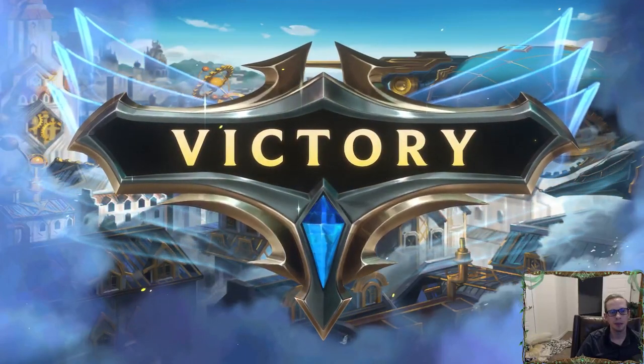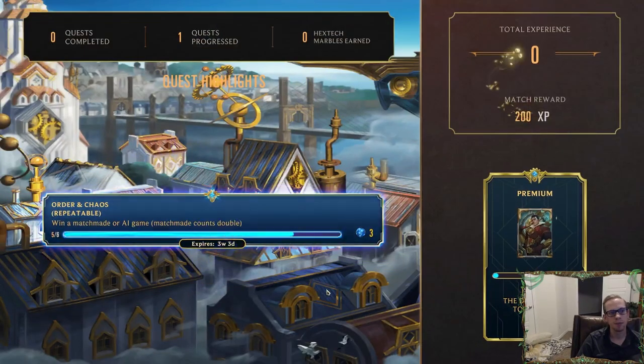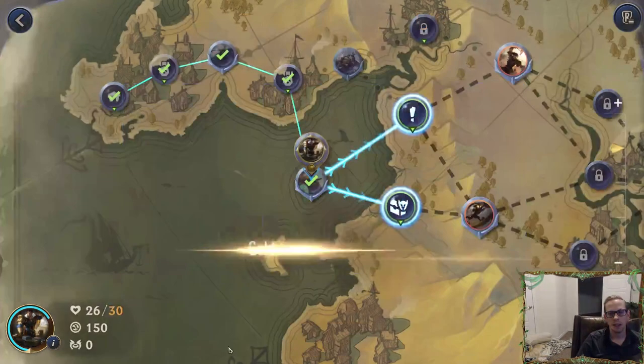Let's go get our champion item. I'm sure we're going to get a new champion — you usually have to when you defeat your second one. I don't really want these random cards, I guess we'll go Stress Defense because I really just don't want lame units. Stress Defense can help out a lot — it could help against a really big Gangplank with Overwhelm, you can just turn it into a one-six.